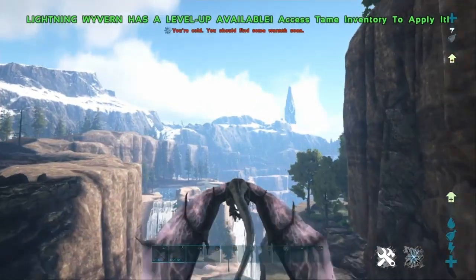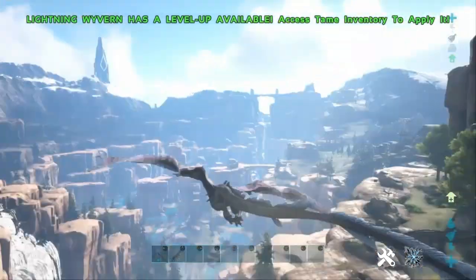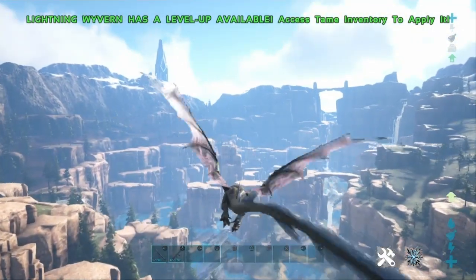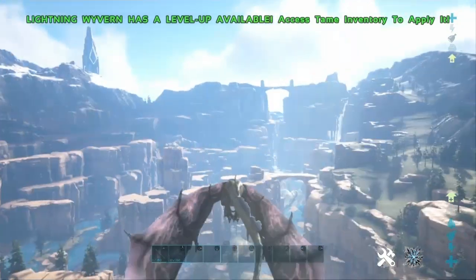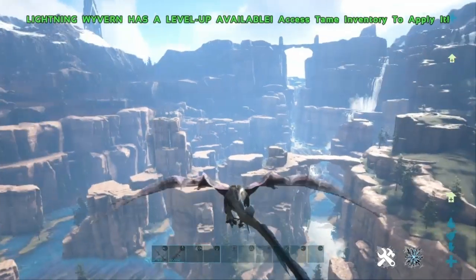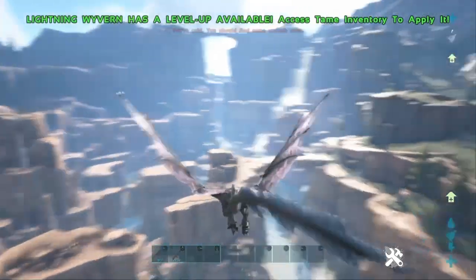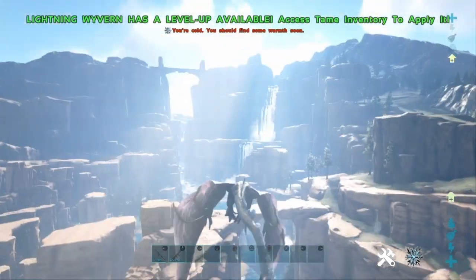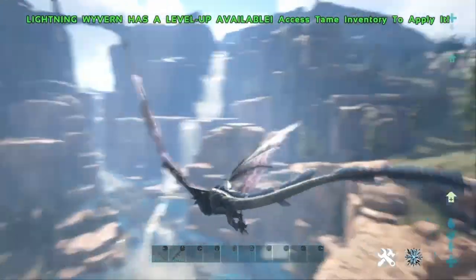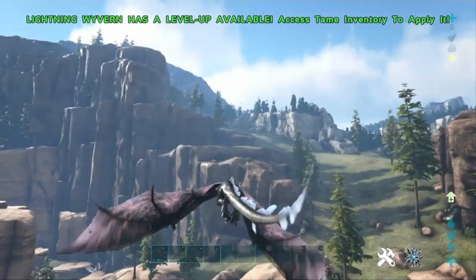I might actually start doing some Ark — like actual survival Ark. But this is my favourite place on the map. Look at this, it looks so nice. It's got waterfalls and everything — everything you want. It's beautiful here. It's safe as well because the only thing that can get you on these rocks is things that can fly, and Wyverns don't tend to come across this area. So the only thing really is RGs that you'd watch out for. Here's just a lovely area to live — you can set your house on one of these clifftops if you want.